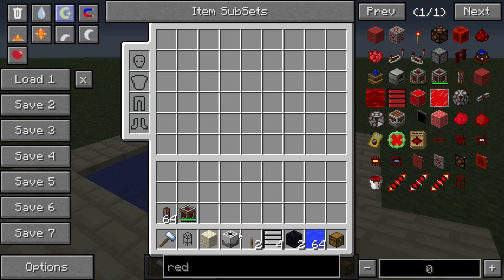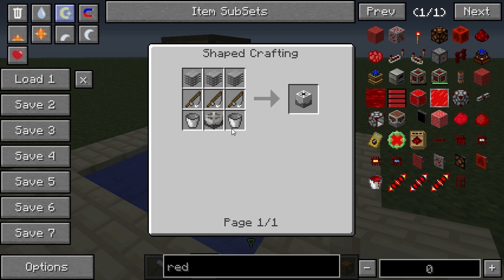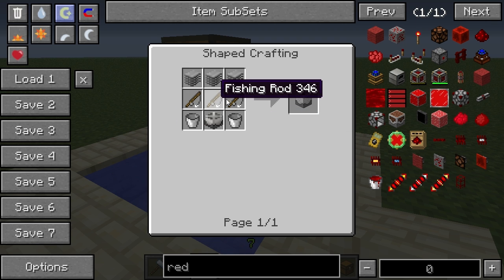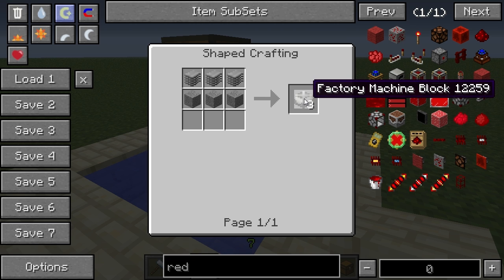The Fisher is created using a factory machine block, some buckets on the side, some fishing rods in the middle, and some plastic sheets on the top. The factory machine block is created using some stone and some plastic sheets — you get three of those. Keep in mind that you need these for every MineFactory Reloaded machine, so you might want to make a couple of those.